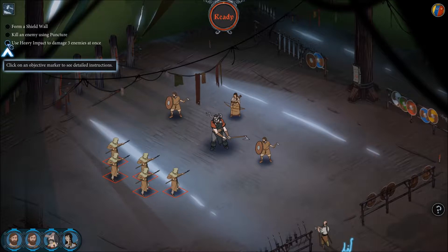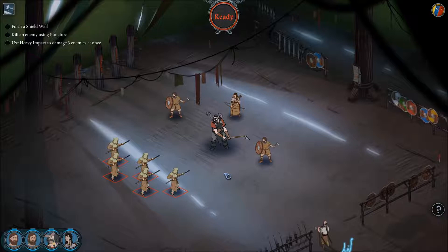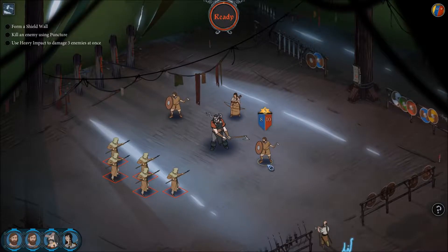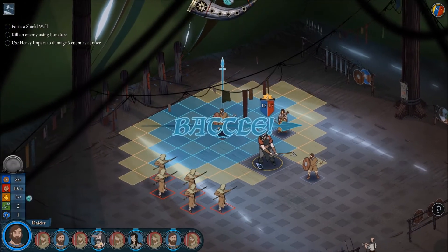Use heavy impact to damage three enemies at once. When Hackon or any Varl Warrior attacks a target, all enemies adjacent to the target also take damage — I don't think that's true for everybody. Kill an enemy using puncture: if your archer is stationary and the enemy's armor is damaged, kill him. Form a shield wall: position your raider adjacent to an ally. Well, I can't reposition anybody, so I guess we're ready.